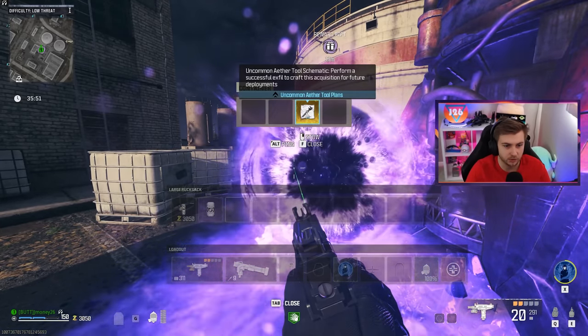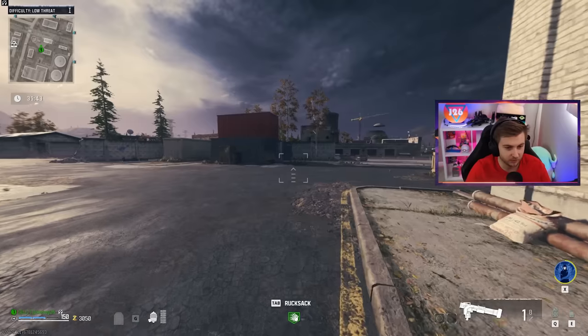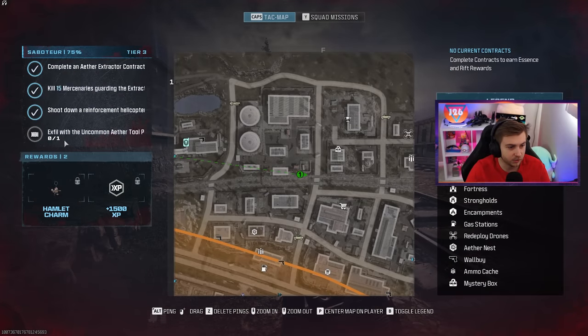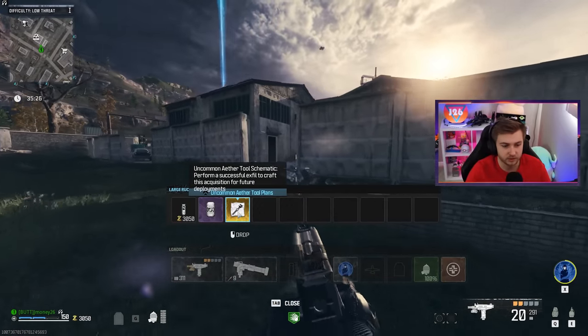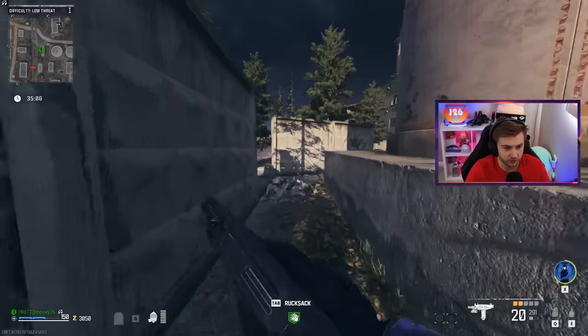Should we use this? No, I'll stow that as well. Actually, this game is probably gonna crash, so might as well make the most of it. We can't even put this on the Joker — that's dumb. Okay well I guess we'll be keeping it, and if we can get out with it, it'll be a nice little reward. X-fill with uncommon aether tool plans? Oh, we're holding it — that's what it is. Well, let's just go complete the mission before they crash the server. Just a quick little side quest on our way to get the Joker done.